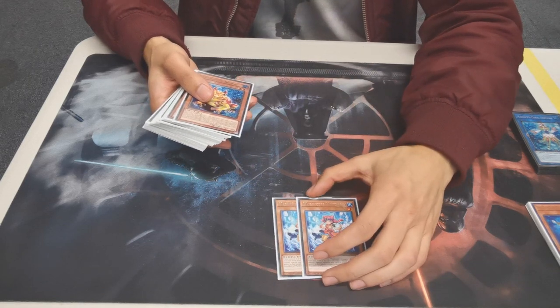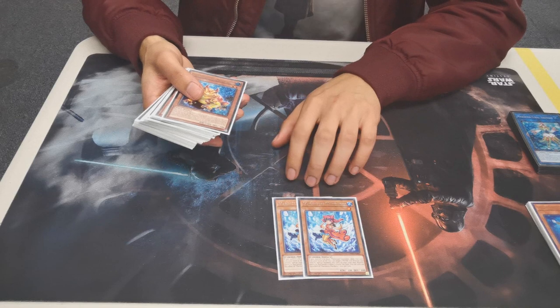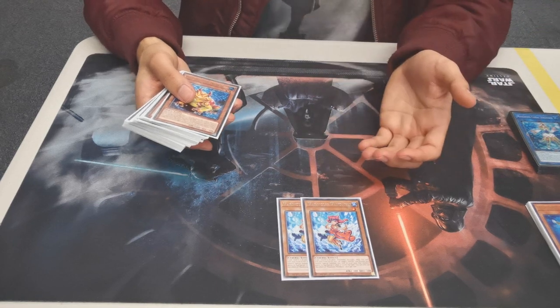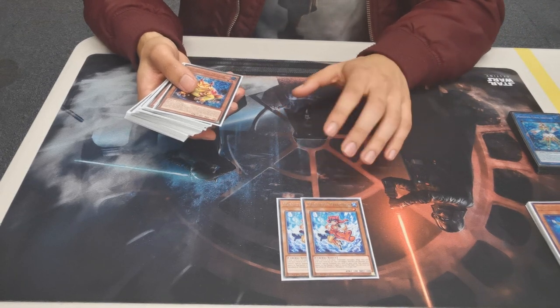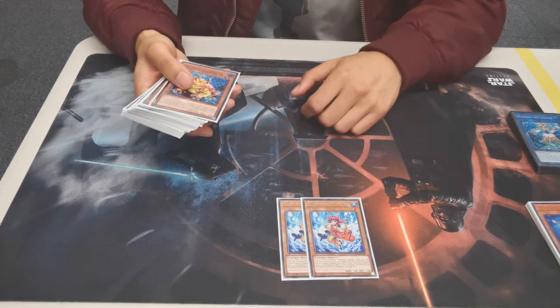We're playing two Mandarin. I'm still messing around with the count — I like having two because if someone breaks your board, you can summon Blue Tang and do the whole combo again. Having it as an extender is nice. You want to see it some of the time, but not all the time, which is why it's at two.